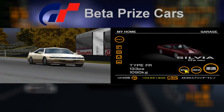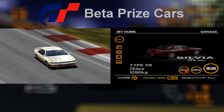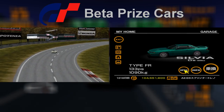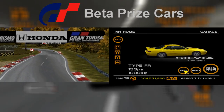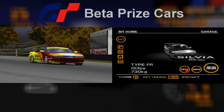The Nissan Sylvia is one of two prize cars awarded for completion of the FR Challenge. On the trial version demo disc its model is much more standard than it is on the final game, with a two-tone color scheme reminiscent of the standard Sylvia and standard rims to match. On the final game it comes in three colors — maroon, green and yellow — and its wheels were also changed to something a bit less standard.